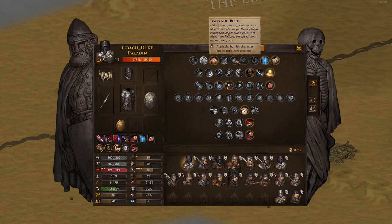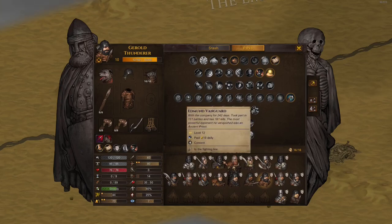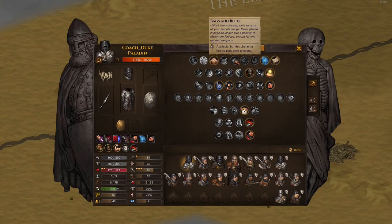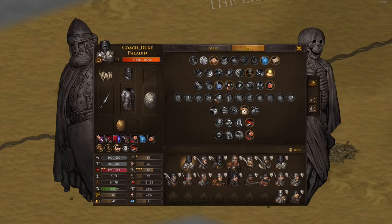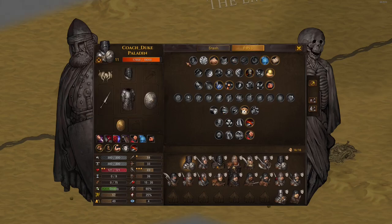Bags and Belts is great for certain builds like Taskmaster, Bannerman, throwers, Gunner, and Thunderer. Some people take this on tanks too. The cool thing is the last two new inventory slots don't take up fatigue at all. So carrying extra shields or pots doesn't count against your fatigue - pretty cool.